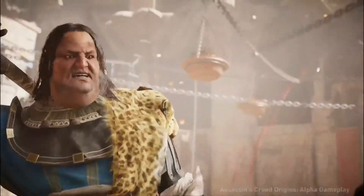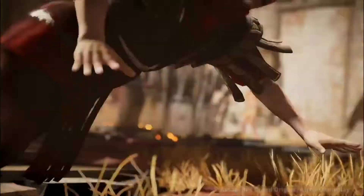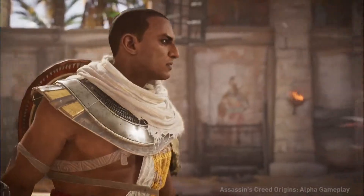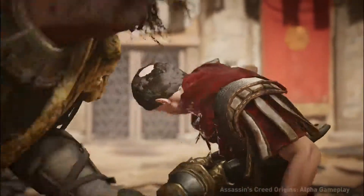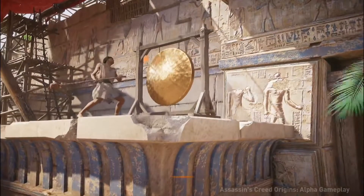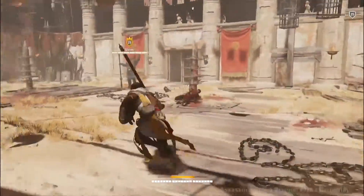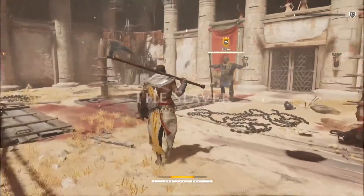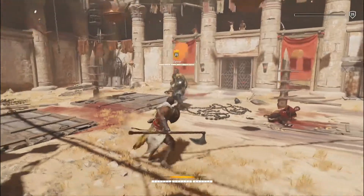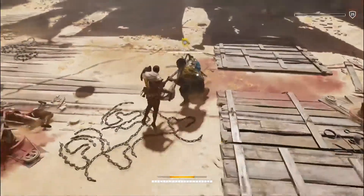Just to repeat: we are introduced to this through the main questline, and then after this point it becomes an optional piece of content. As Bayek now has the right to enter an arena, it's up to the player to continue or not. We go with the slaver. Every boss has their own unique set of combos and unique weapons.